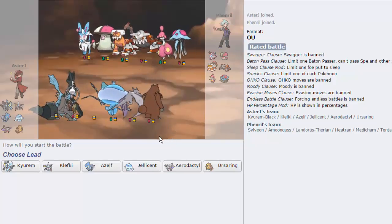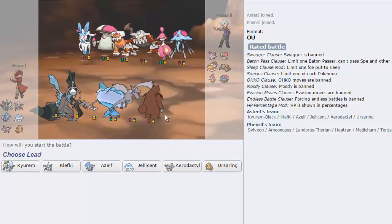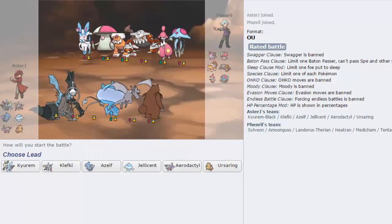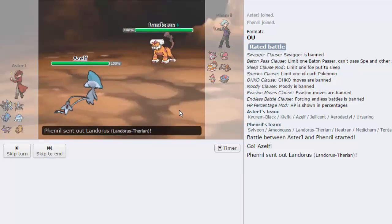So right away, I see that my opponent is extremely weak to Kirin Black. I'm going to have to watch out for the Medicham, because it can be a pretty big issue, especially if it's a Thunder Punch variant. I like Azelf as a lead, but the Fake Out is just so imminent. Let's lead off with Azelf though. Anyway, it should be fine.